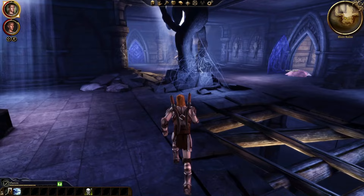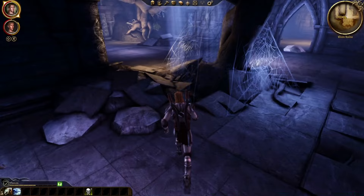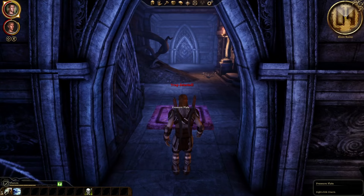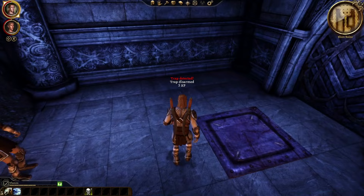Here are the important talents we're interested in — I'll discuss the specialization talents later. From the rogue tree, you're interested in unlocking combat movement, coup de grace, lethality, and the full deft hands row. Combat movement grants you a wider angle to perform backstabs with. Coup de grace is an absolute must for any dual wielding rogue as it grants you automatic backstabs whenever the target is incapacitated — stunned, frozen, or paralyzed. I recommend unlocking this as soon as it becomes available at level 8 because it will make combat a lot easier for you.